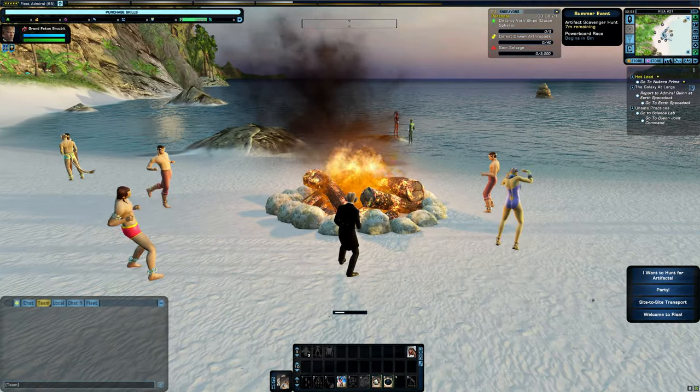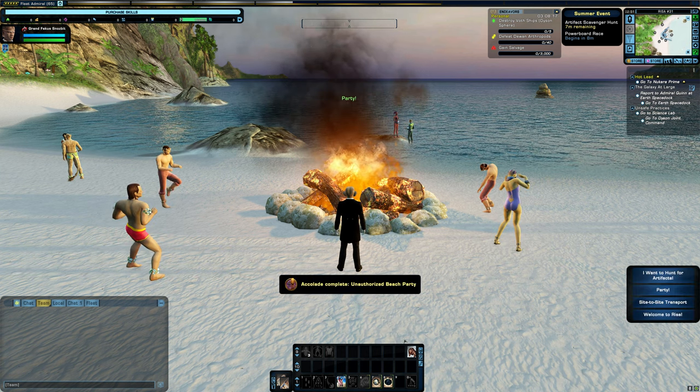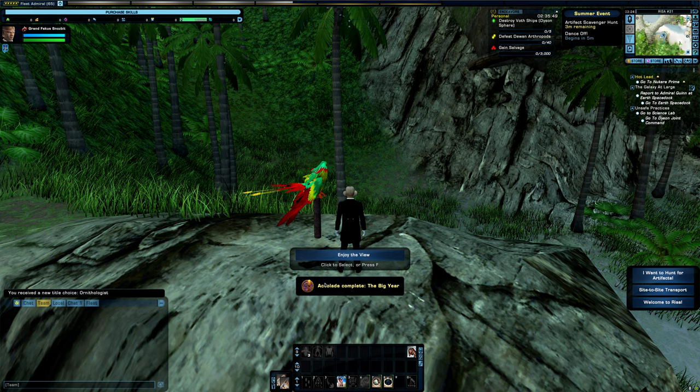Unauthorized Beach Party is awarded for joining the bonfire party north of the promenade at nightfall when all the torches are lit. The Big Gear can be obtained by finding all of the vista birds. Here is an easy path you can follow to get them all in one go.